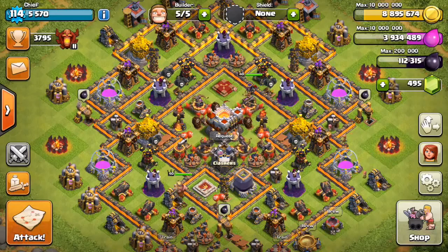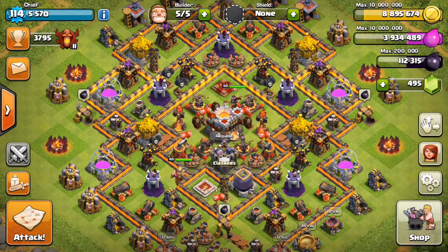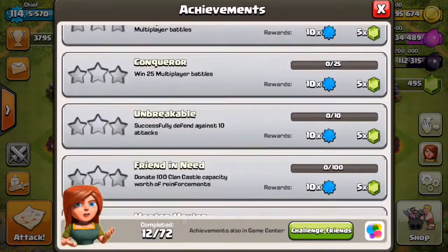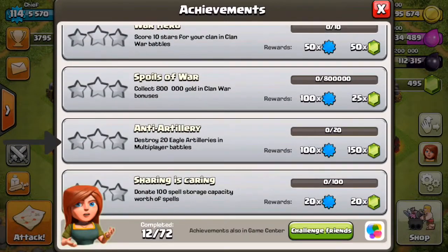What is going on guys? My name is Patrick aka ChiefPat and today bringing you guys a brand new sneak peek video. Inside of today's sneak peek, we actually got a pair of new achievements. The first one is going to be called Anti-Artillery for taking out Eagle Artillery. So it looks like Eagle Artillery is going to be the name of the new Town Hall 11 defense, or it's going to be some sort of magical building I haven't seen just yet.